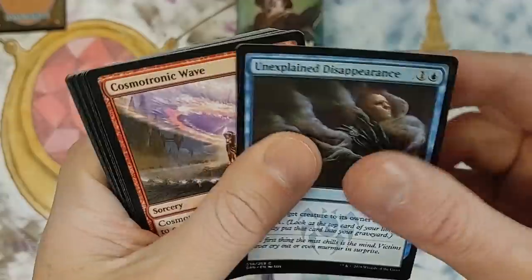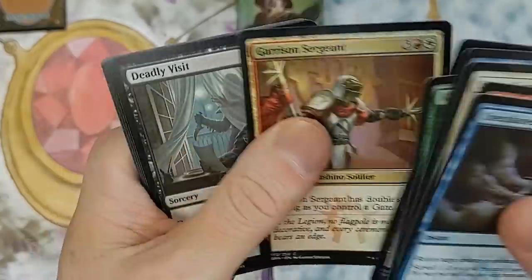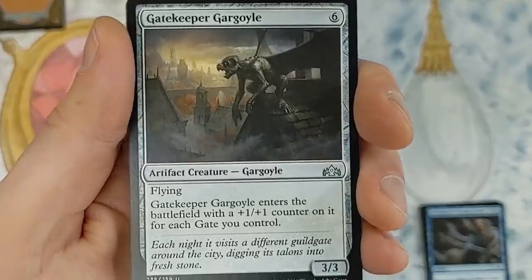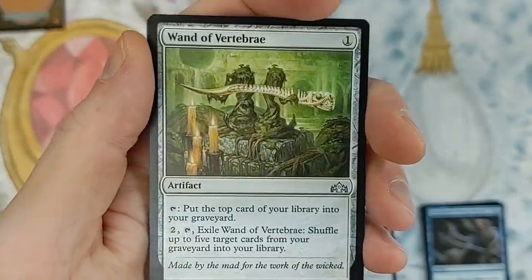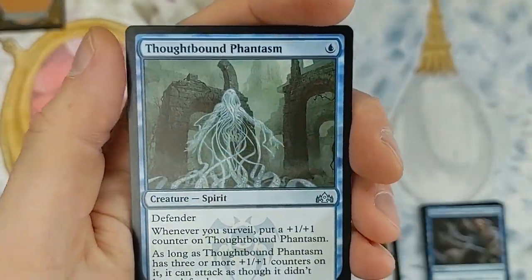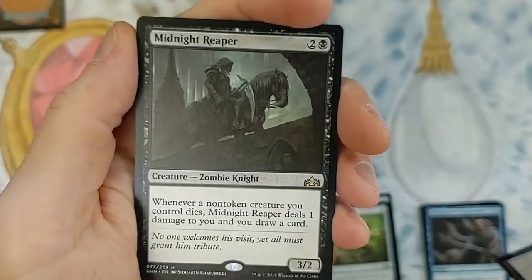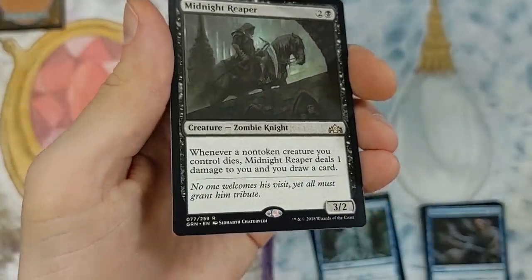Let's see what we get here. I'm only going through the commons because there is some common value inside these packs. Gatekeeper Gargoyle is our first common, followed by Wand of Vertebrae — I thought something might actually happen with that card but never did. Thought Bound Phantasm — not a bad card in the right kind of brew, if you're running Defenders.